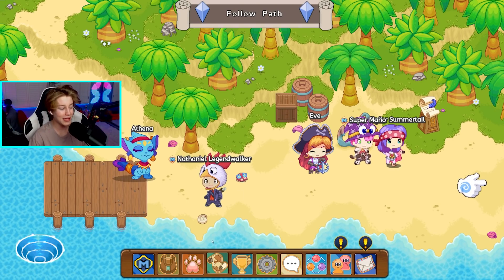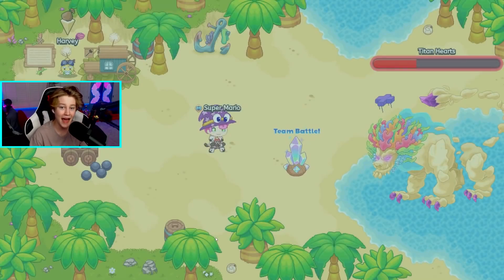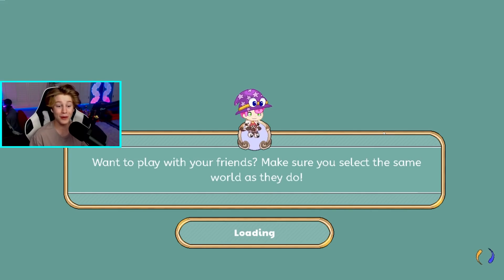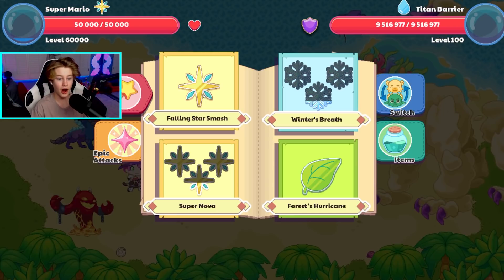Alrighty guys, so you know the drill. When we have an insane account like level 60,000, the first thing that we do is we battle the Titan. So let's go up to the Titan right now. We are in for a treat — the Titan is actually going to be super overpowered.